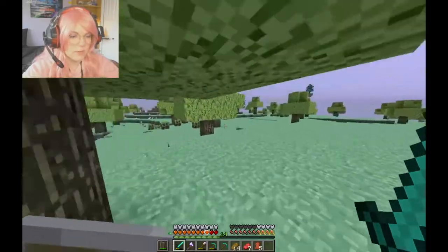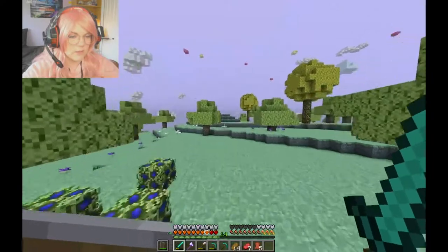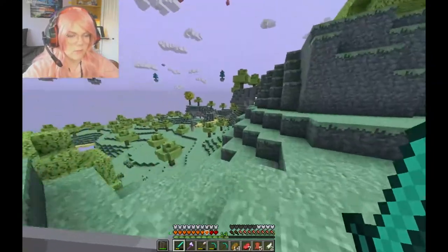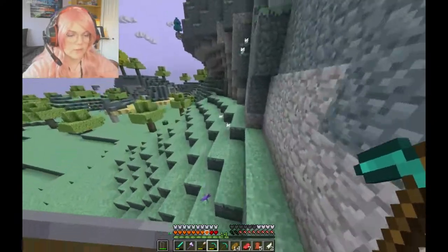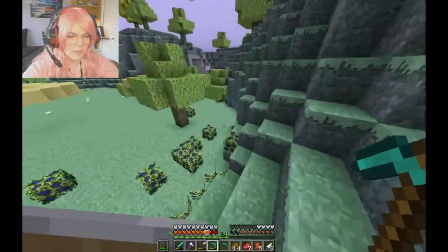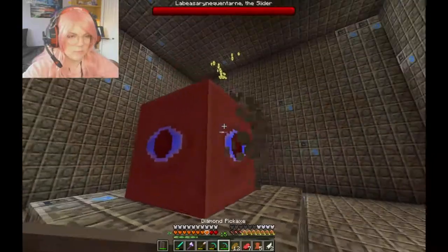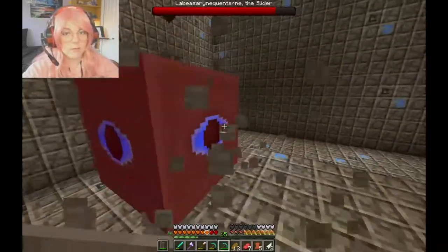There are some pets I need to make that do different things. Like there's a house pet that should allow me to teleport back to the house. Oh there's the dungeon we found before — the other slider boss. Well we can just fight him quickly. I'll probably do it off camera since I know I can beat him.